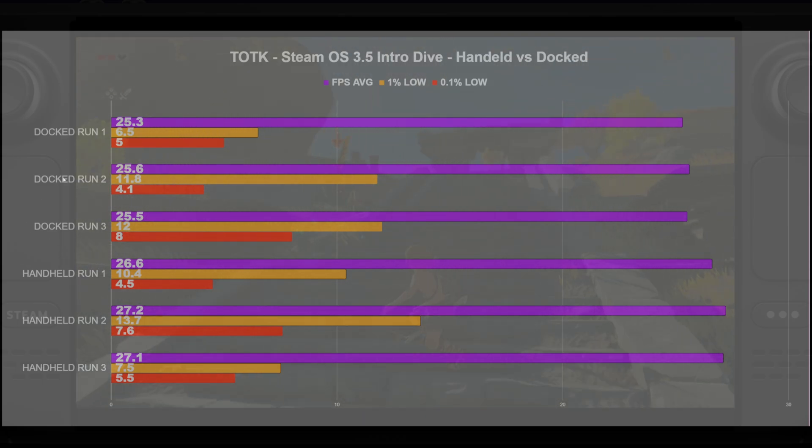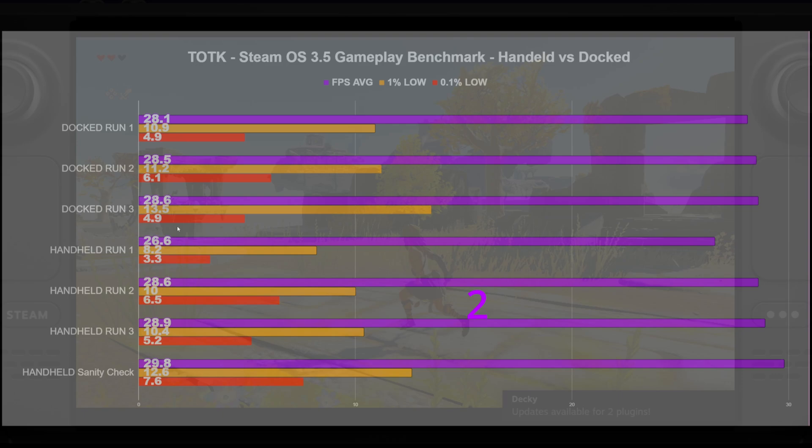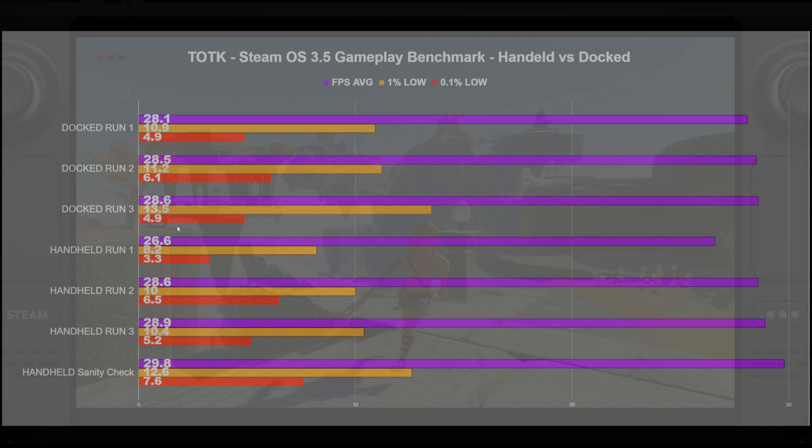It doesn't really appear to be too much of a difference between handheld and docked. But given that we got our best run with handheld — 27.2, 13.7, and 7.6 — I chose to continue using handheld for my testing. I did a gameplay benchmark of handheld versus docked as well — three runs each with the same trail loop. The results were very similar. I noticed docked was running a little bit better, so I redid a handheld sanity check after the docked runs, and that brought us in line if not better than docked. It all just depends on what's happening in the game at that exact moment. Even with my shaders built, I'm still getting hiccups, but FPS averages are high and it's getting better every day.